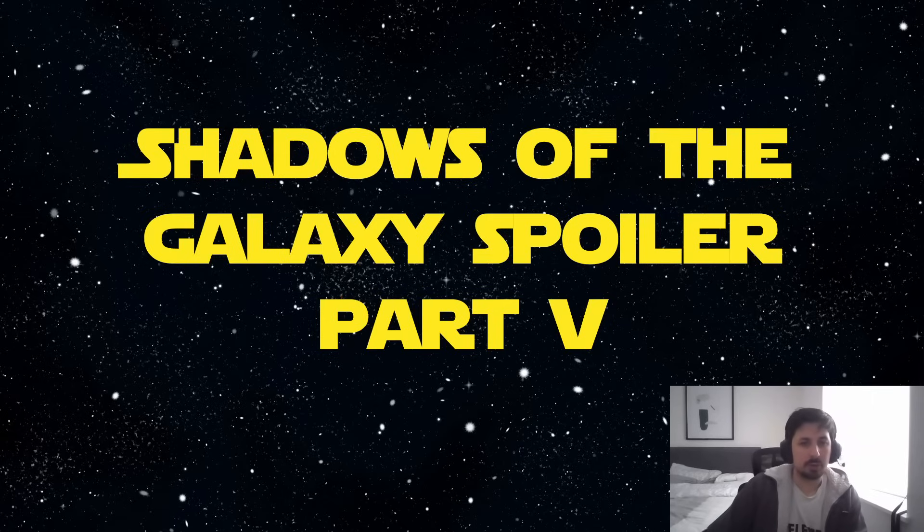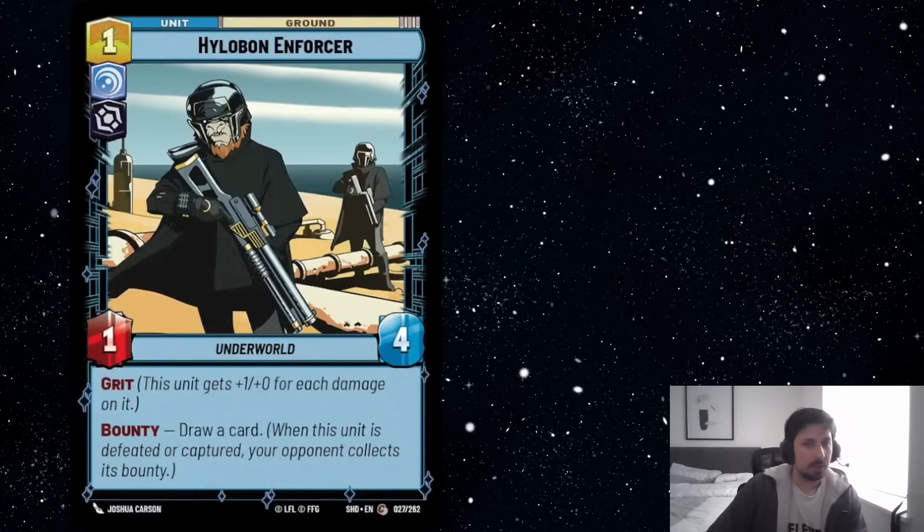Without further ado, let's go into our first spoiler of the day. It is Healobon Enforcer. This is basically a Bike Pursuer that costs 1 less but has a bounty to draw a card. I think Star Bike Pursuer is not super good except in Grand Inquisitor, and I think this card is very good in Grand Inquisitor — basically a more reliable way to get this turn 1 play can be pretty powerful.